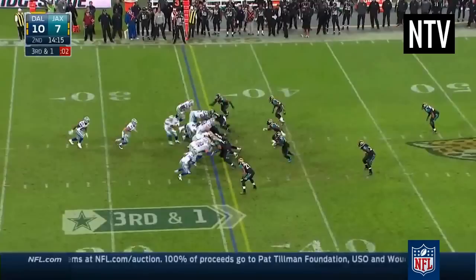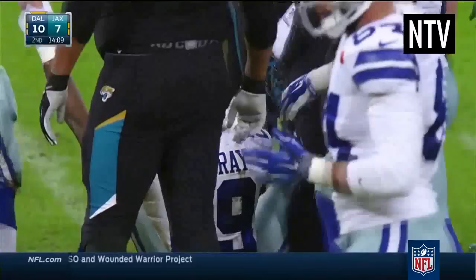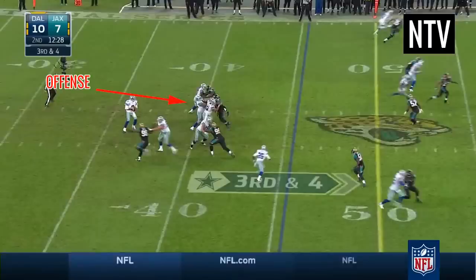Teams will usually have 3 different units of 11 players that come on the field at different times. They include the offense — these players will usually come on the field when they have possession of the ball. The offensive unit consists of the following positions.